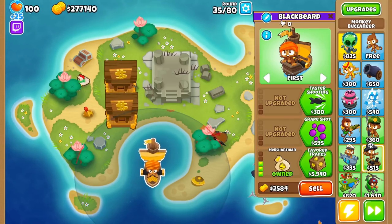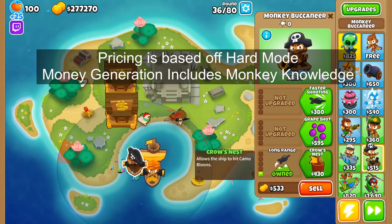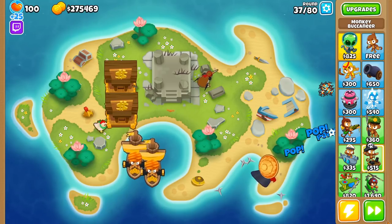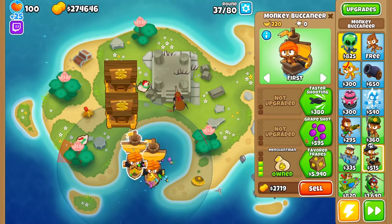The first Buccaneer that can make money is a 003 Merchantman. This guy costs a total of $3,625 and will make you $220 a round, paying itself off in 16.5 rounds. That isn't horrible, but unlike a banana farm, it won't make any money until the tier 3 upgrade, so think of a 003 Buccaneer like a 200 farm that starts slow and pays itself off even slower.